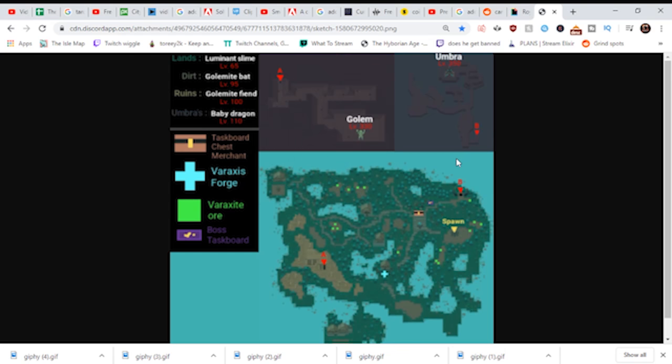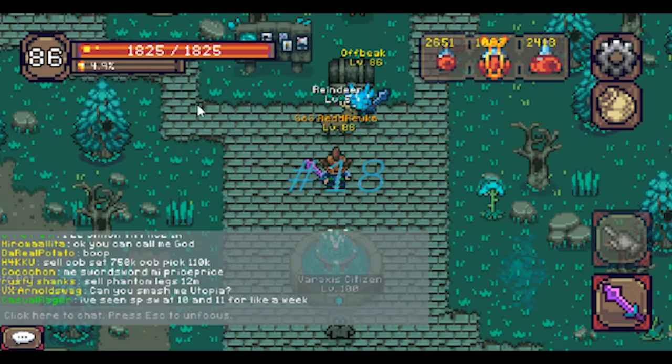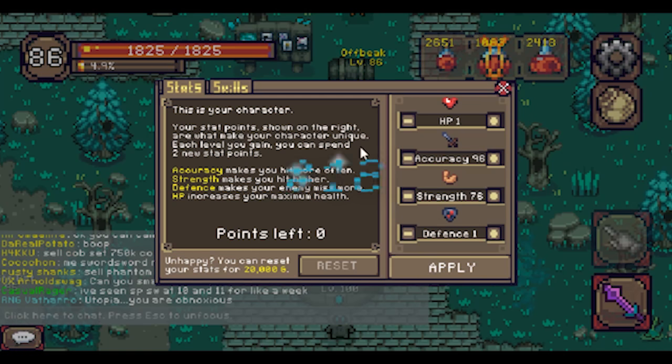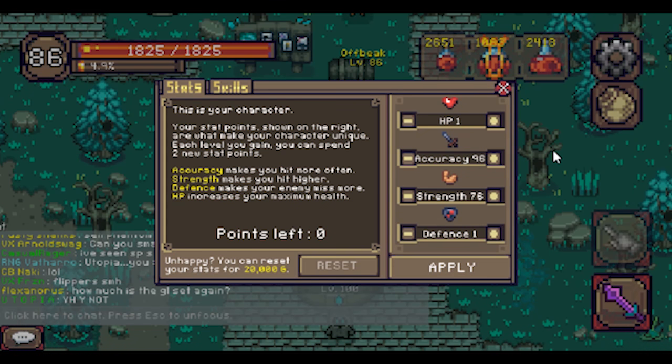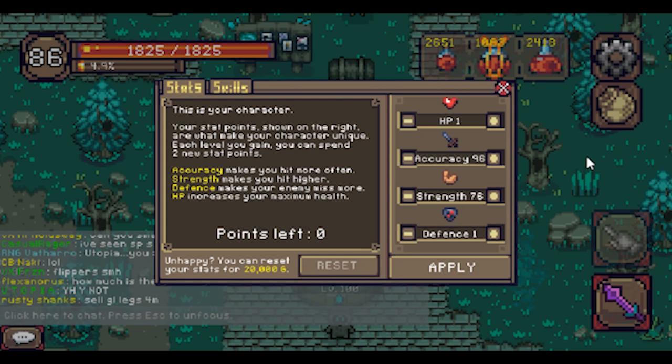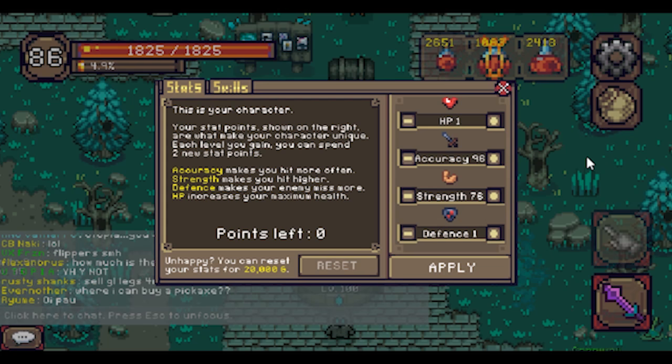And finally, tip number eighteen: The best stat build is accuracy equals strength plus twenty. I tested a dozen different builds by myself and this is definitely the winner. Twenty into accuracy, then an even distribution between strength and accuracy is going to give you the best results.